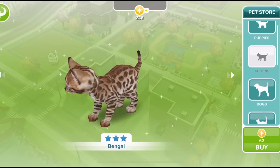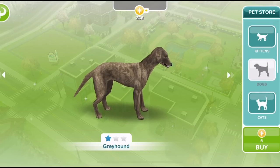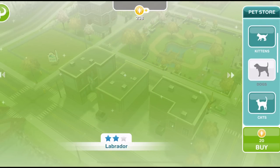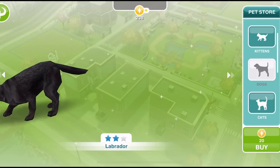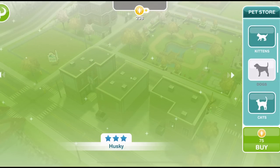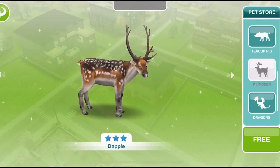The price is shown to the right. This one is 62 LPs - some of the pets are quite expensive. The difference between 1 star, 2 star and 3 star is that pets actually dig up prizes for you, and the higher star they have the more likely it is that they will dig up LPs.